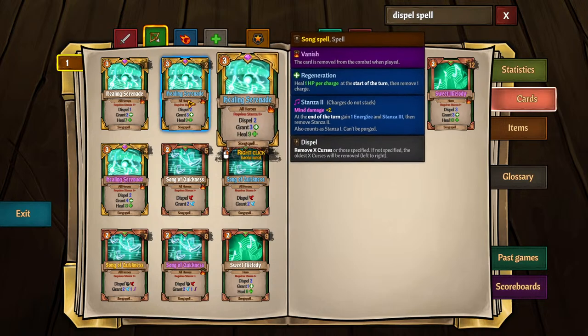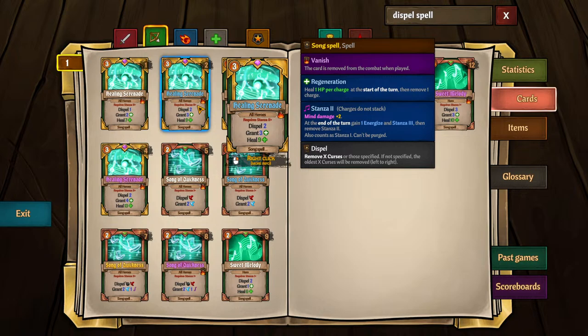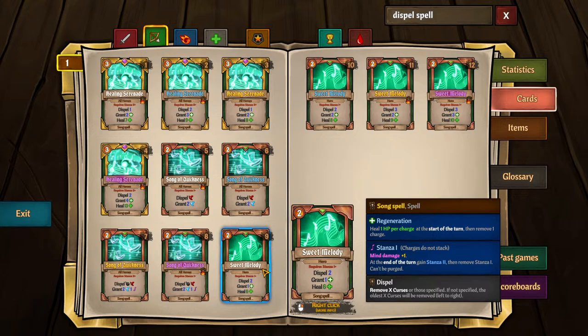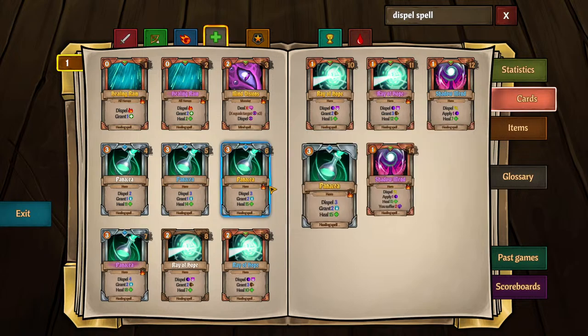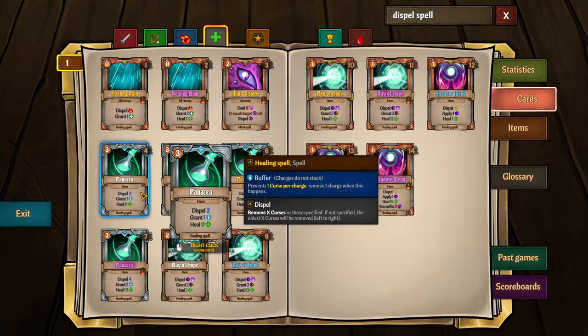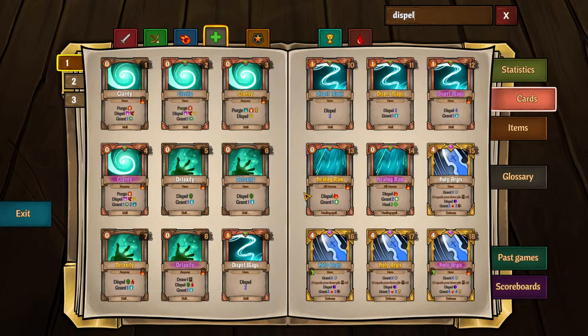Not all dispels are created equal. Some of your dispels are spells themselves — so Gustav, when he's trying to cast sweet melody or healing serenade to remove his own silence, he can't, because he's silenced and can't cast sweet melody. That's a super dangerous situation when going with a bard whose dispels are spell-based. You run into the same problem with Panicia: for healing spell players like Maluka or Reginald, I'll recommend Panicia, but you have to be careful of Lana because you cannot dispel your own silence with Panicia. The only dispels that go through are dispel magic and mass dispel.